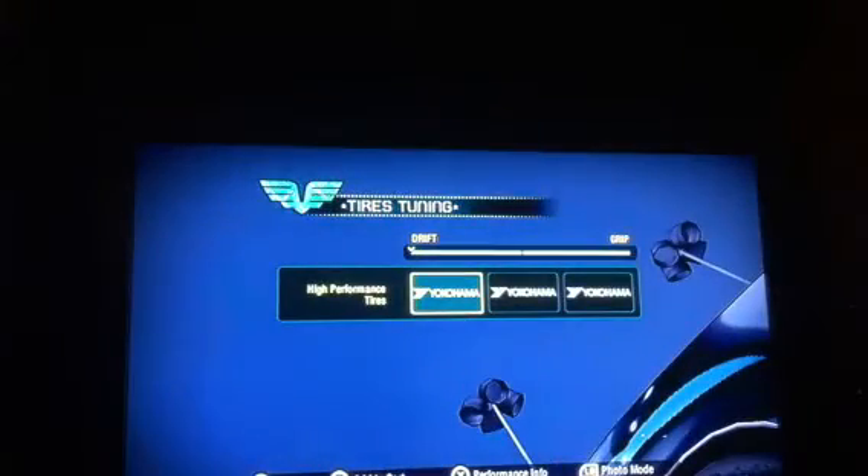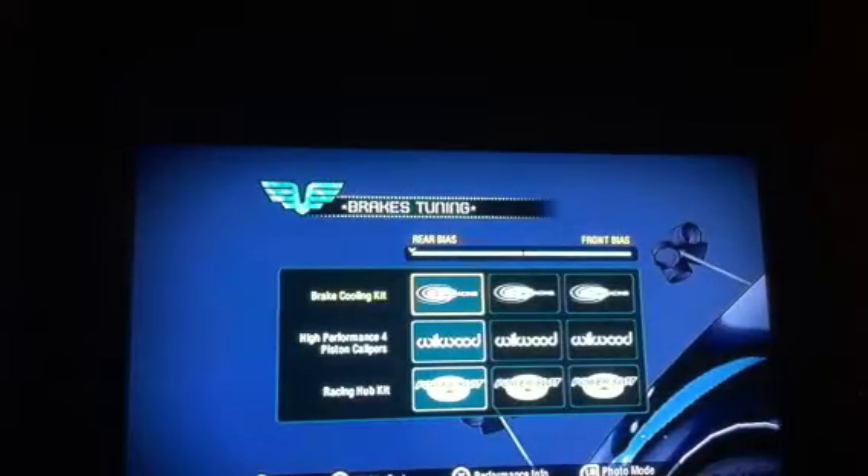For tires on this thing, you will actually want drift, because with the top speed and horsepower it's got, in the regular setting it's just not gonna want to turn right. So you do want drift tires on this thing. Then brakes — rear bias. I'm not sure which one of these is better for drifting; if any of you have an answer, put it in the comment section. Then high RPMs, just because it can get to high speeds fast.